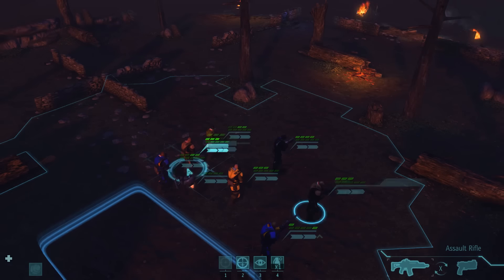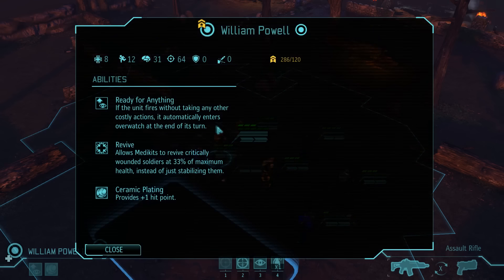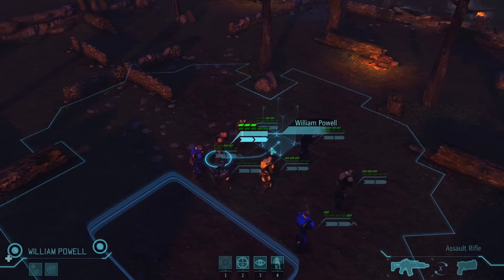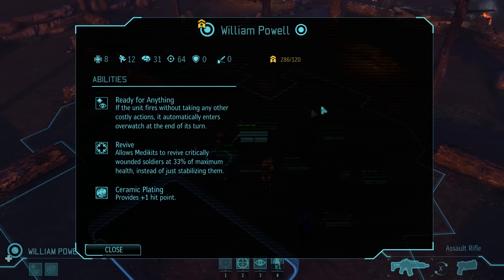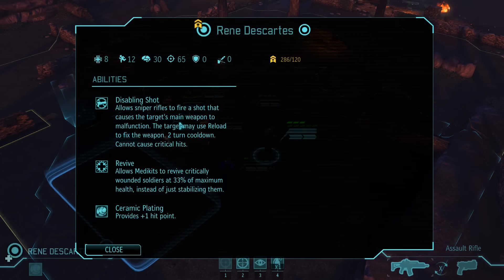And here we are. Time for those random rookie perks. Powell got Ready for Anything — kind of an odd perk. I was intending to make both these guys into either scouts or assaults because they're some of the last rookies with at least decent mid-range mobility whilst also having decent health. I'll have to think about what to turn Powell into. But Rene is going to be a scout — he got Disabling Shot. Definitely not going to be a sniper with that accuracy. I wanted to make him into either an assault or a scout anyway, and scouts can eventually use marksman rifles when his aim gets a bit higher. So he's going to be a scout with Disabling Shot — plain and simple.